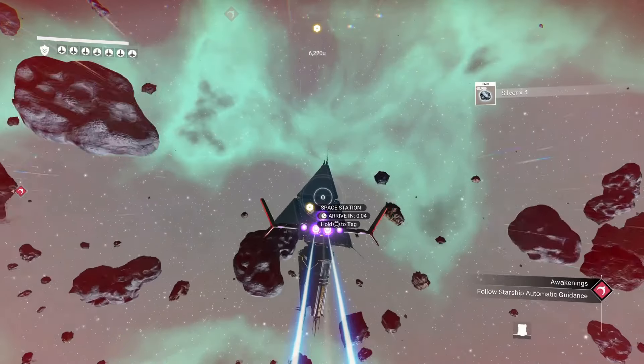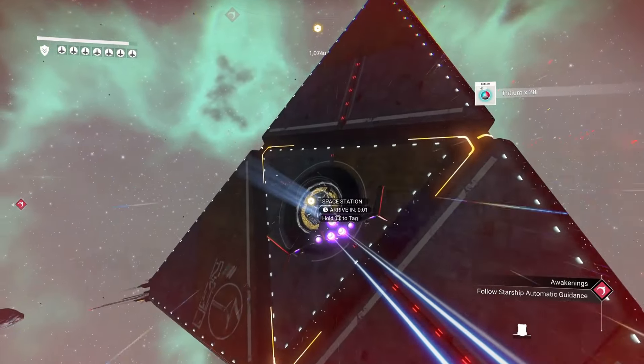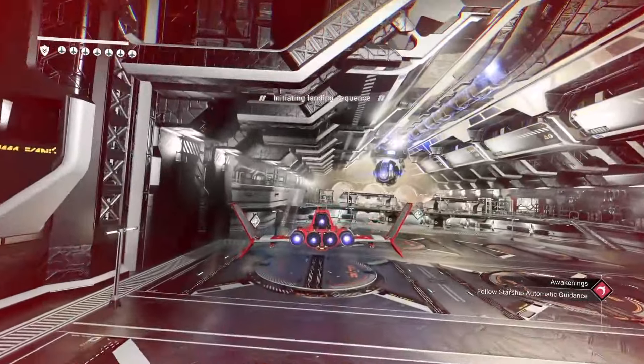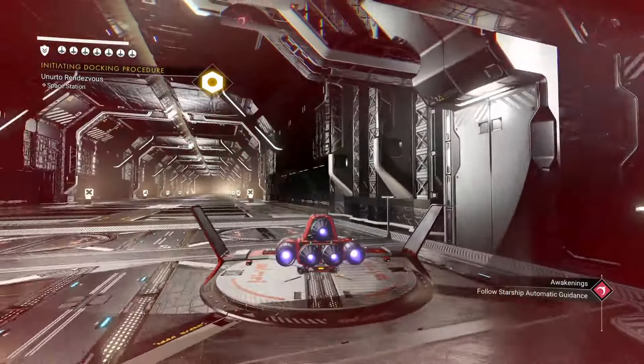I made sure to visit the space station in this system. I didn't do anything in there — I just wanted to land on the space station so that I'm able to teleport back here later on. It doesn't hurt to grab the extra inventory slot here as well. I didn't think about it while I was here so I'm going to have to teleport back and get it later on.